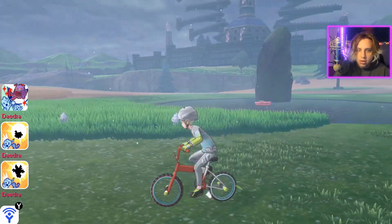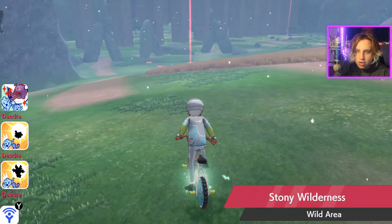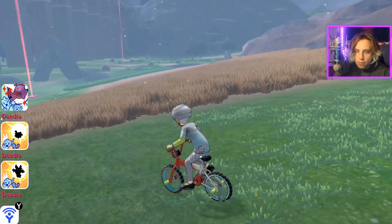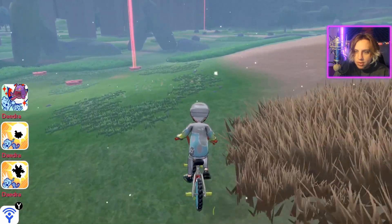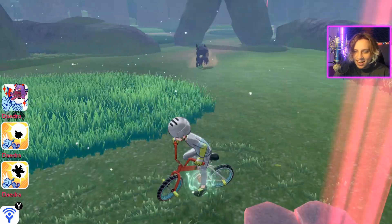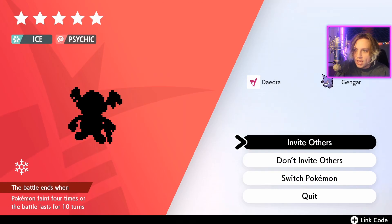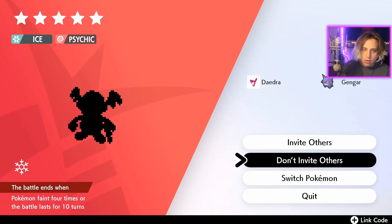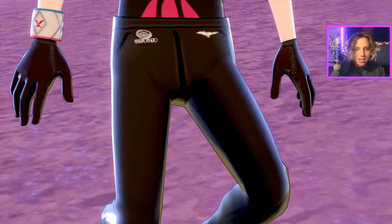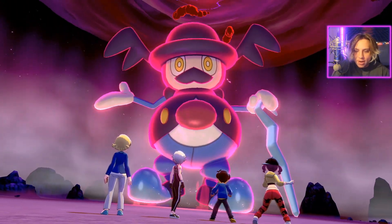I have a raid over here — let's go! Stony Wilderness. I feel bad for whatever this thing is that we're about to interact with. Look at that Grimmsnarl — 2,000 Watts. Don't invite others, no trainers will join the battle. We're about to go crazy with this Gigantamax Gengar we just caught. I actually never used a Gigantamax Pokemon on my side before.